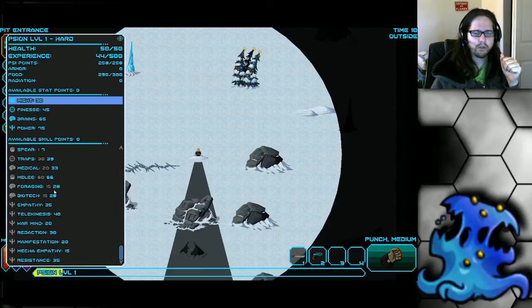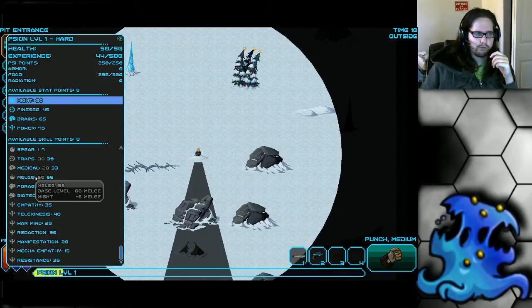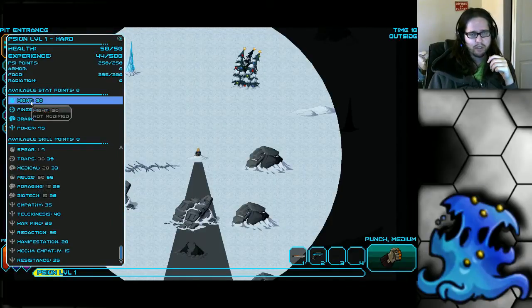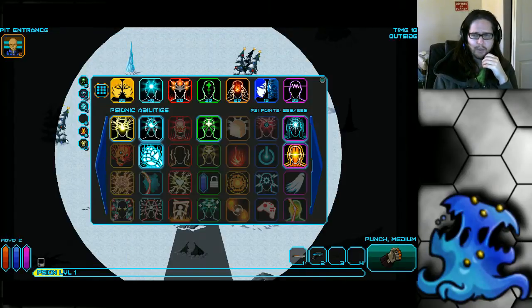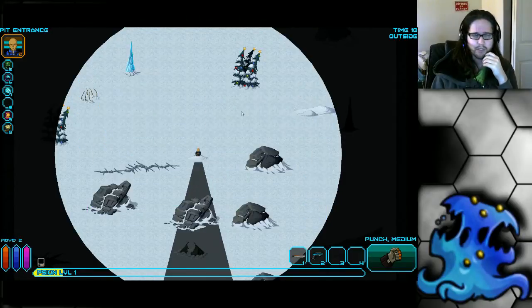Another strength is that he starts with a very high melee skill, so you can punch pretty much everything for the first few floors depending on your difficulty. One of his strengths is very high Power, which means you naturally resist things like psionic attacks, fear, and paralysis — which is quite important. On top of that, you have Psi Shield to help protect you against those.